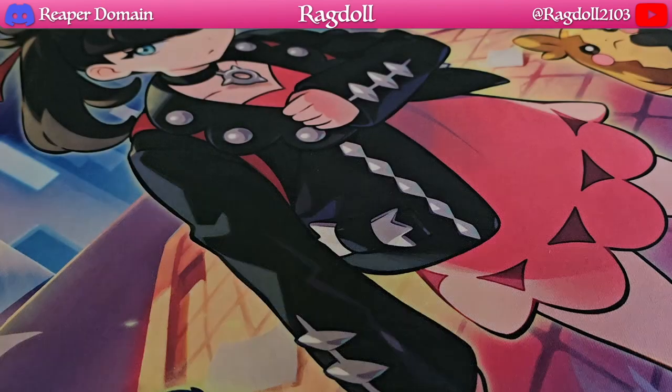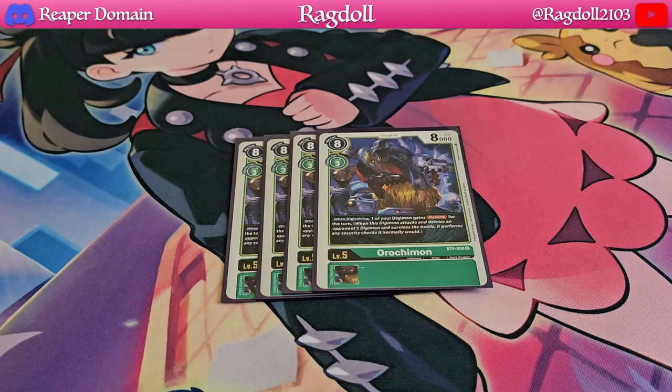On to level 5's, we're going to start off with 4 copies of Orochimon. Orochimon is a really interesting card because when you're digivolving, you can give any of your Digimon piercing. That's a huge deal because sometimes you might not have your Hercules Kabaterimon right off the bat, so having Orochimon in the early game is already such a huge deal to start dealing damage to your opponents.